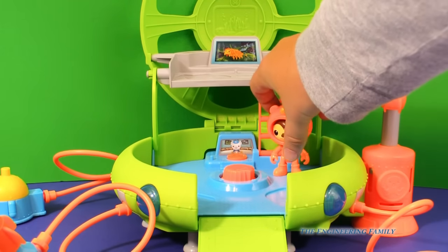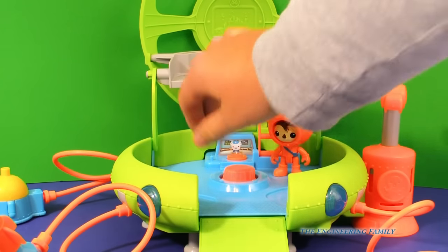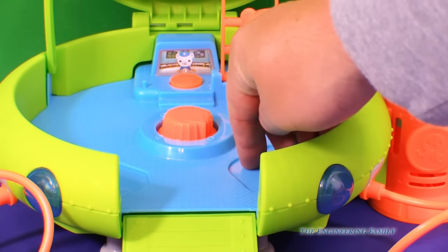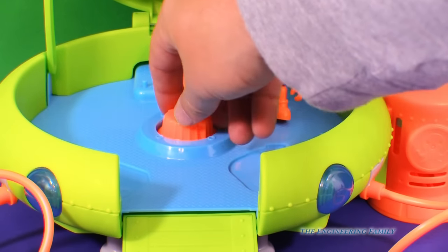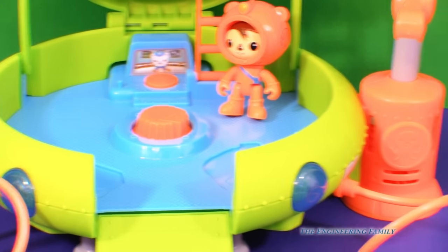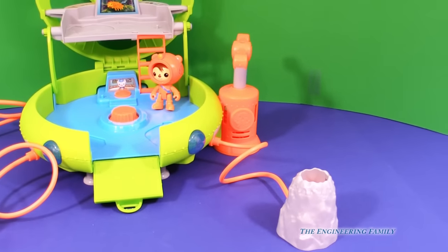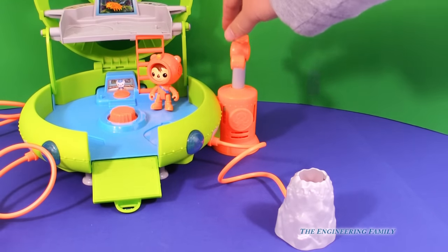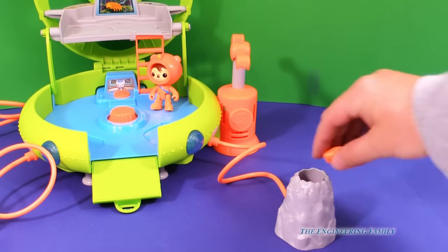This Octolab has lots of cool things with it. There's a little indicator right here with three spots. Look at the dial right here — you've got a volcano, you've got the launcher, and then you've got the kelp cakes. So let's put it on the volcano. We've got a little hose that connects to it, and then look at this pump. So we push — and watch what happens. Whoa! We can even put more than one in. Watch — whoa!